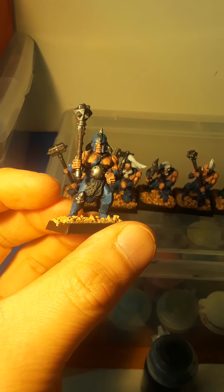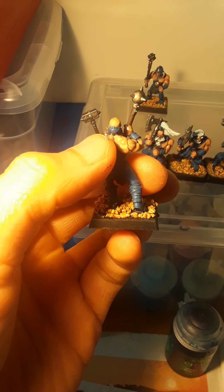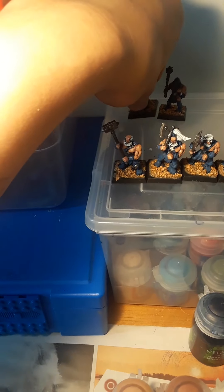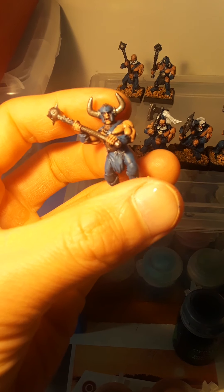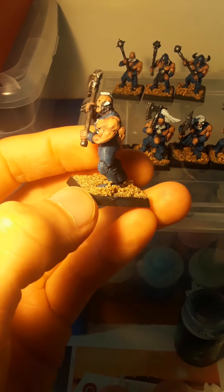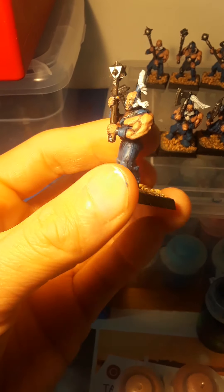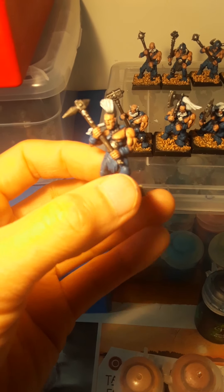A lot of the guys' heads are from the Marauder kit, but a lot of them are from Space Wolves, which I'll show you. So this is just one of the guys, and I converted all the weapons to a double-handed kind of thing. This is one of those Space Wolves' heads. The only thing is they have that kind of power armor on the back of their neck, so I just painted it blue to have like a scarf kind of look to it, or neck piece of clothing.